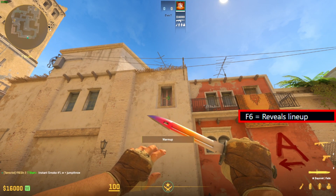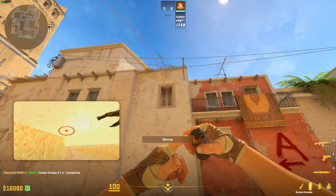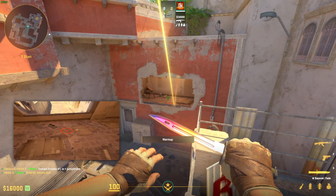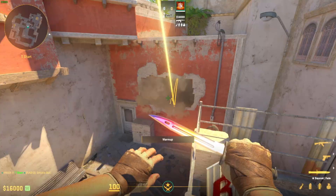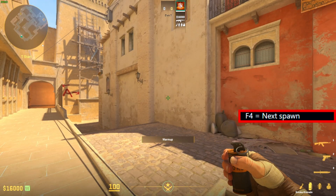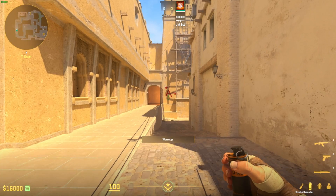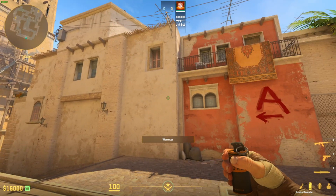If you can't remember where the lineup was, just reveal the spawn with the button and then you can see again. This was the smoke with a double jump throw. This is the spawn reveal button — even in freestyle mode where you practice your skills, you can cycle through the spawns without seeing any guidelines and then test the smokes. I don't know every smoke yet, but I will — soon — with the Dojo config.